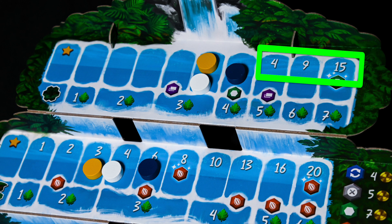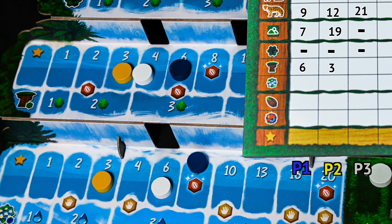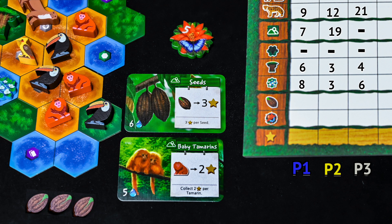The middle tree track has points listed above each location and the player will score based on where their token is located at the end of the game. The same goes for the bottom aquatic flower track. Now check your play area for any leftover seeds — you will score one point for each leftover seed. And finally, the player who received the end game bonus token will score five points. Tally all your points together and the player with the most points wins.